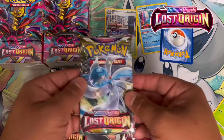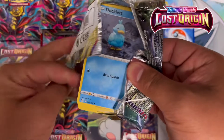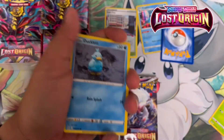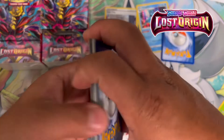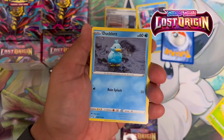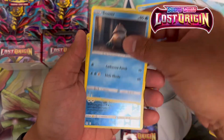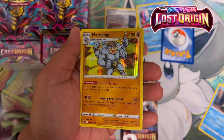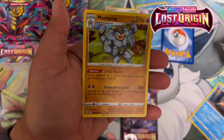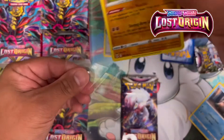Two more packs for this booster bundle box. What can we get? If you've opened some of these, what are your pull rates? Code card, one, two, three, four. Metal Energy, Lampent, Ampharos, Palm, Ducklett, Rockruff, Seel, Zorua, Snover, Dewgong, reverse holo, and a Machamp. Not heavy hitters, but these holos are nice — the holographic graphics are super sick, they make the art really pop.